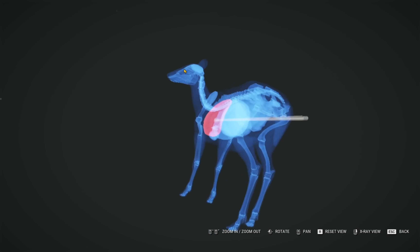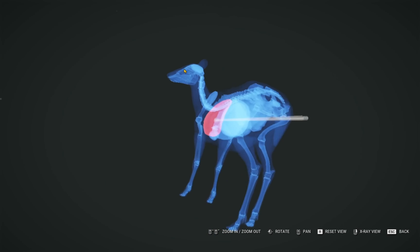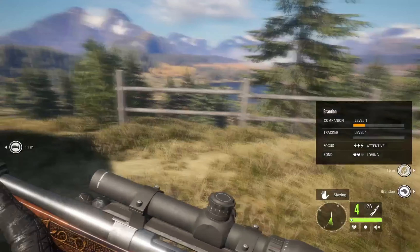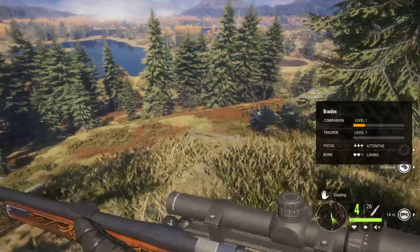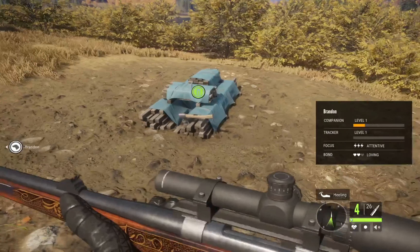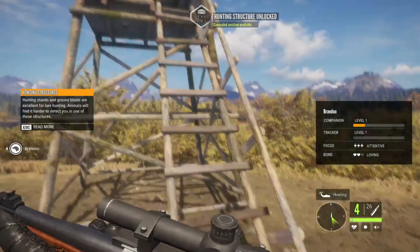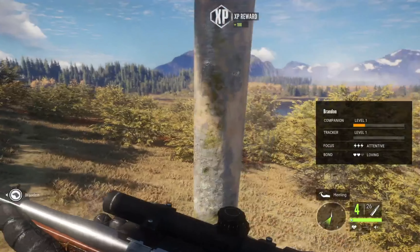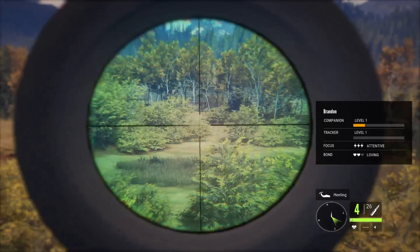We're just going to go ahead, equip our new gun, put the ammo and scope on, and we'll head down to the lake to do some hunting. You can find these buildable areas around the map - this one is a hunting stand, and it's got a good view out across here.